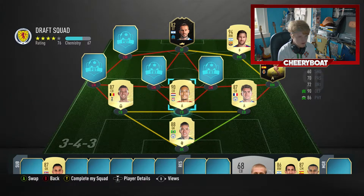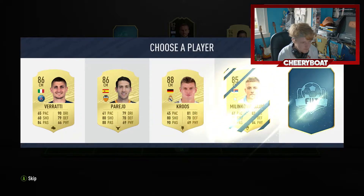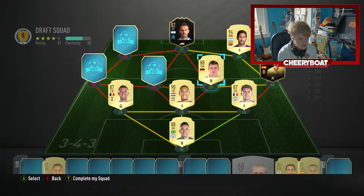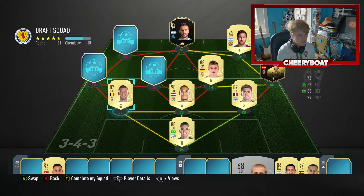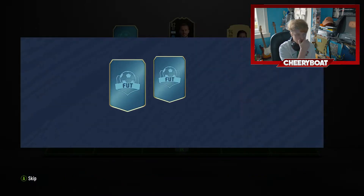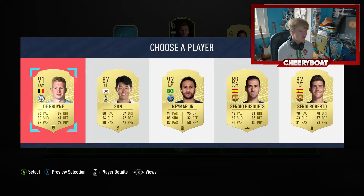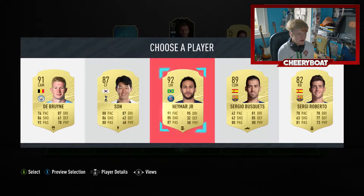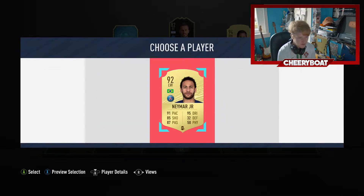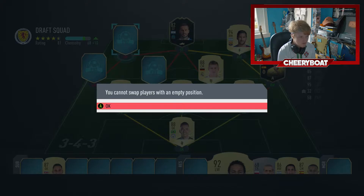I'm going to take Alderweireld - I mean it was one or the other, didn't really matter. We've got a full BPL back three and the goalkeeper, so we're sorted on chemistry for that. We just need to maybe stick with Spanish and French mids. Oh yes - this is looking really good! There are no special cards so we can only go with high-rated players. That's a tough one - I think Neymar may be able to fit in the squad, so I'm going to take him obviously for the ratings. De Bruyne would have been another good pick because we've got Laporte in the defense.